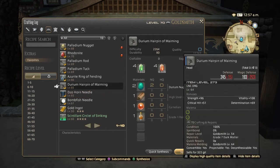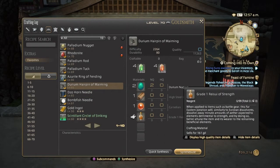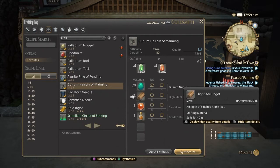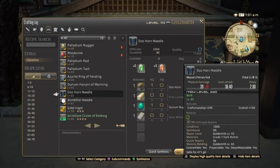The Hairpin materials are a lot harder to get since you have to go back to Heavensward for some of them, so I would highly recommend doing the Diesel Horn Needle instead as the repeatable quest.